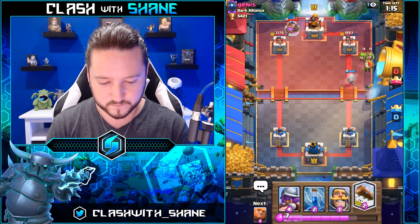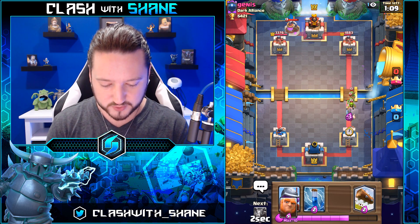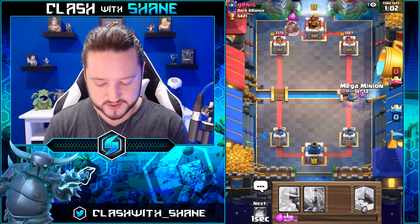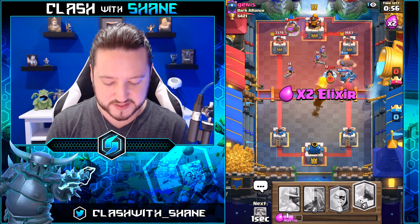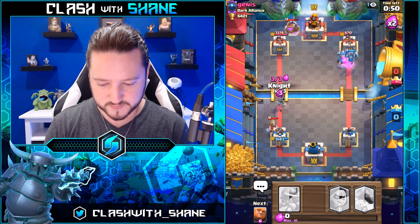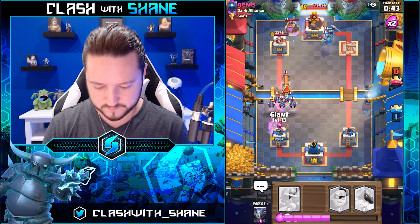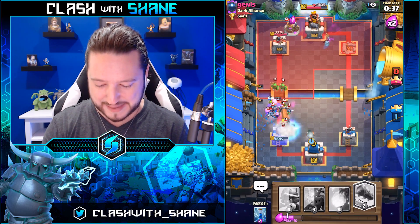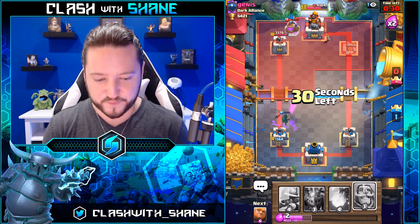I'm gonna go goblin gang here — I was gonna pre-log but I didn't want to risk it. We're gonna lose this battle though. You know what they say: you snooze you lose. Early barbs, the worm — you play like this and you lose the game. Nice, that's a dead tower right there. This spam is so insane with this deck guys, literally so insane.